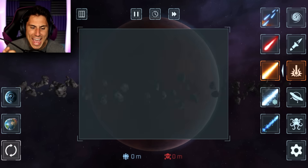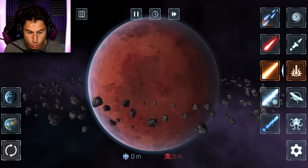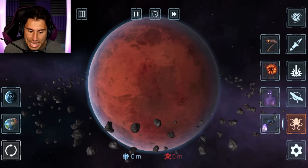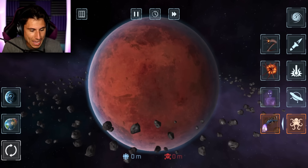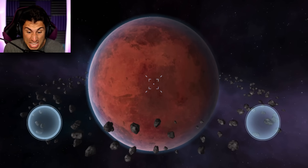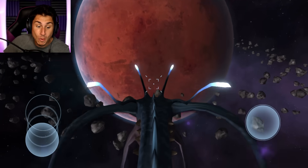The next thing you guys told me to do was go to Hades, which is one of the newer planets. Go to the dragon — which is this one, which is awesome. If you guys haven't seen the dragon, go back and watch the old stuff. You guys said go to target mode, fire, and I could fly the dragon through Hades.